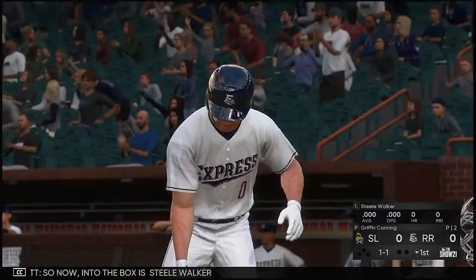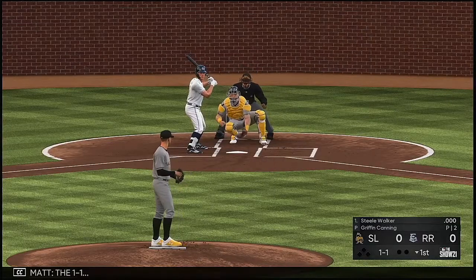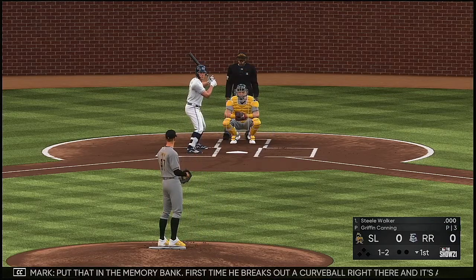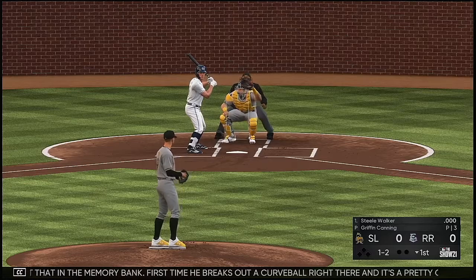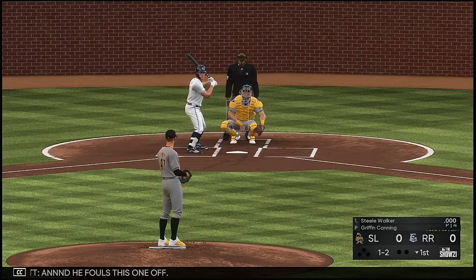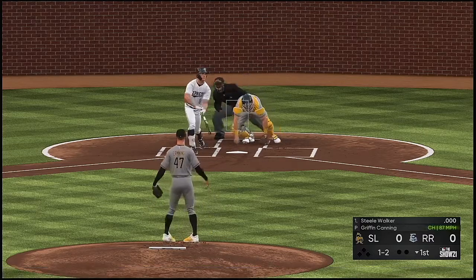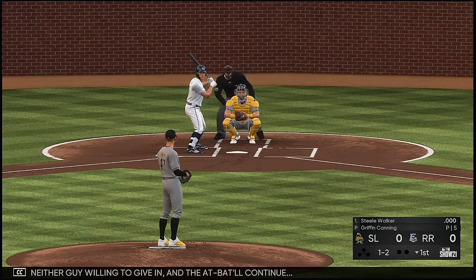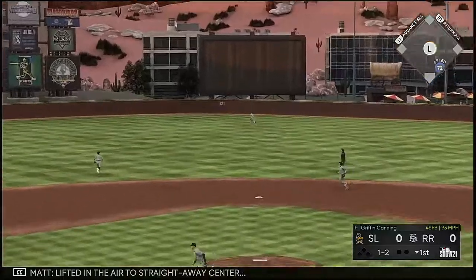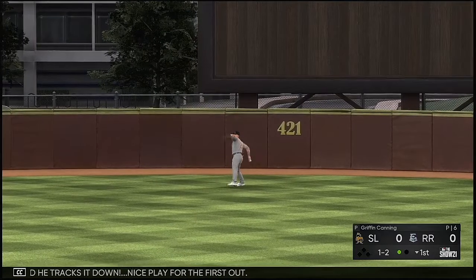Now into the box is Steel Walker — he'll lead things off here in the bottom half of the first. At 1-1, taking strike two. First time he breaks out a curveball right there and it's a pretty good one. He fouls this one off. Neither guy willing to give in and the at-bat continues. On the 1-2, lifted to straight away center — Trout on the move, and he tracks it down. Nice play for the first out.